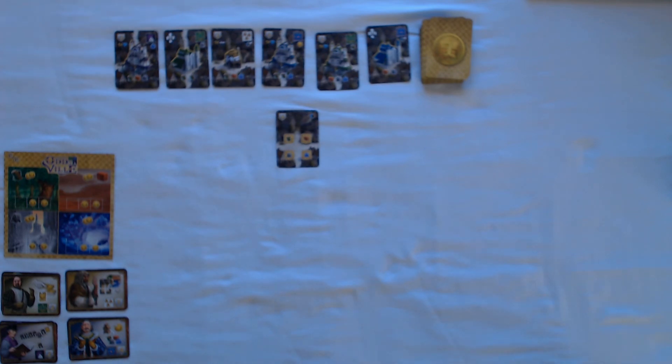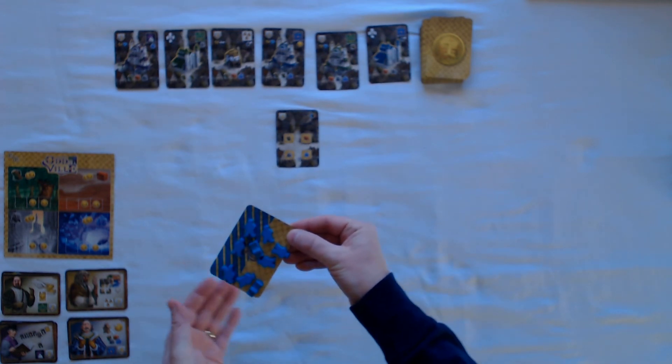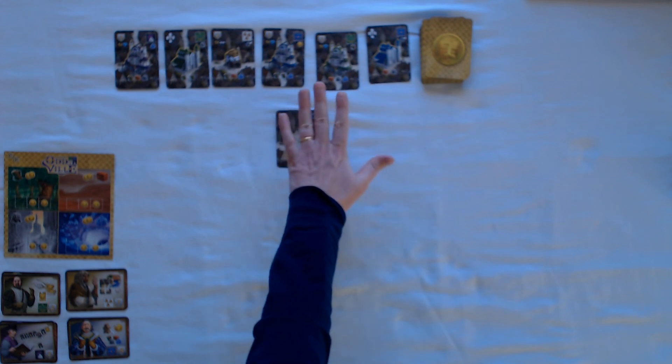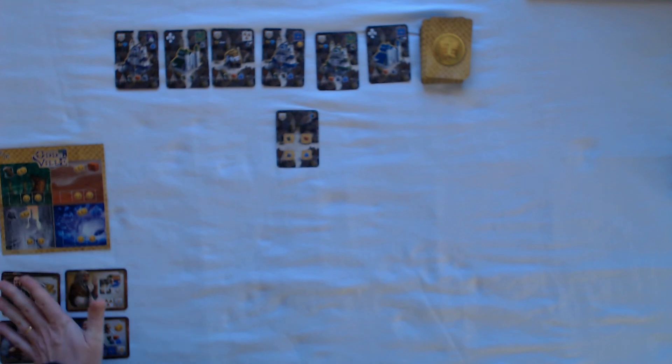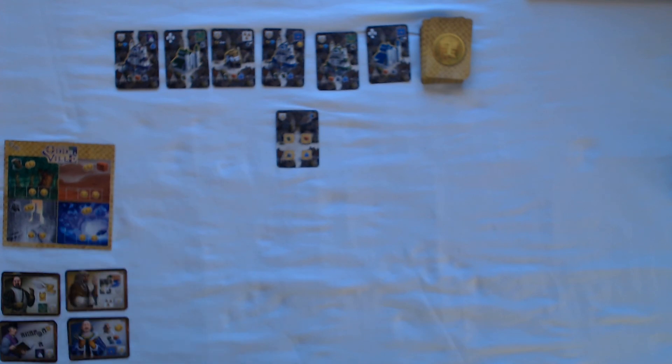These will be off camera for now and I'll move the camera as we play. To summarize the setup: everyone gets all nine tokens in their color and the four worker cards. You set up the board with always six buildings in the offer regardless of player count, use the two-player or three-to-four player side of the board accordingly, and set out the guild worker offer depending on the number of players.